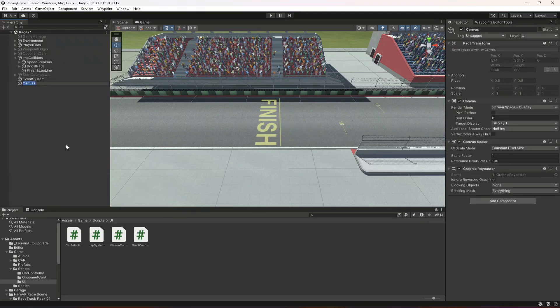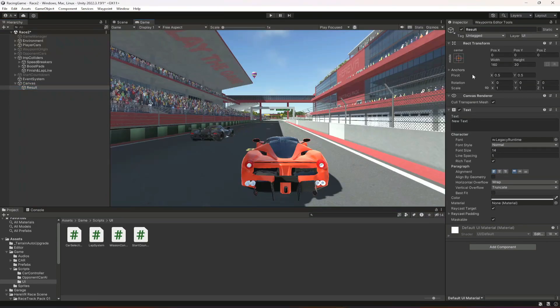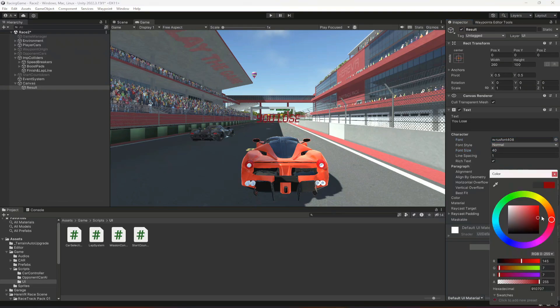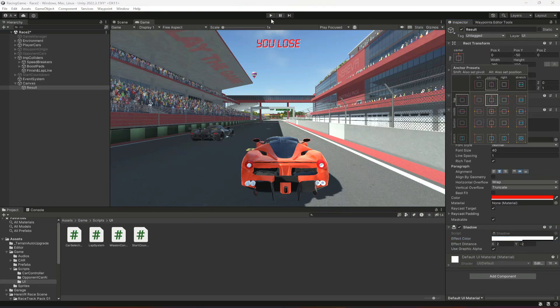After this, create a new UI canvas and in it create a UI Legacy Text named 'result'. Give it a width of 260 and height of 100. Type 'you lose' by default, set the font size to 40, move it to center, select a font, change the color to red, and add a shadow component with offset 2,2 and white color. Then move it to the top.